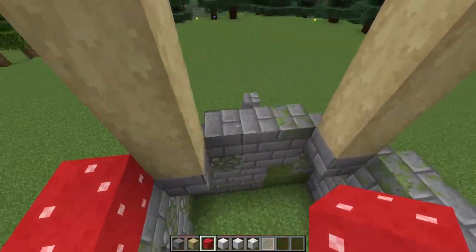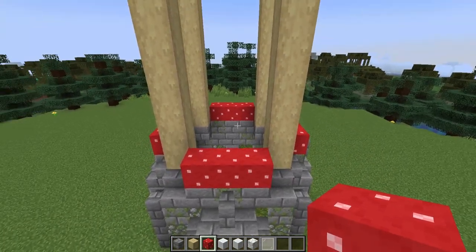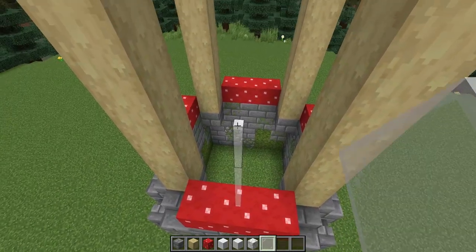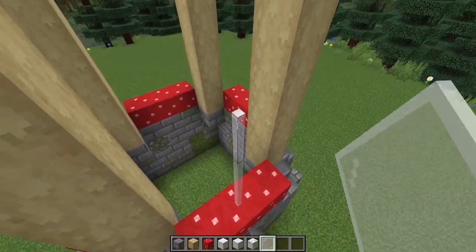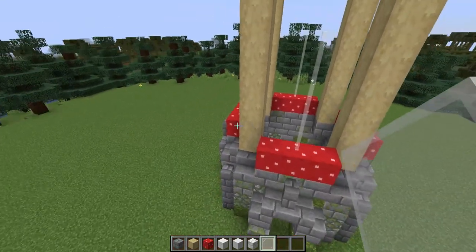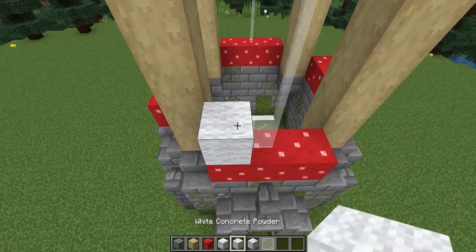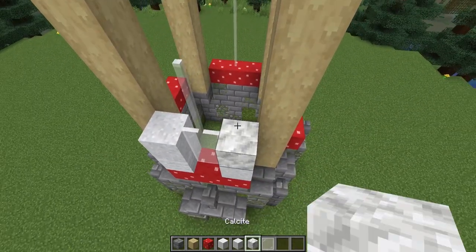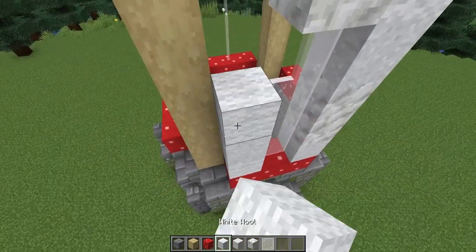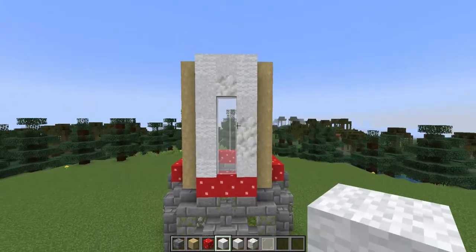Then I'll join these up with some red mushroom blocks, placing them one block out so it creates a nice circular shape. Next I'll switch to some white stained glass panes and on three of the sides I'll put a four-high window in. These windows are centered and I'm leaving the left-hand side window free when viewed from the front. I'll then fill in the whole rest of the walls with a mixture of my white materials — it's up to you how much of each material you use.